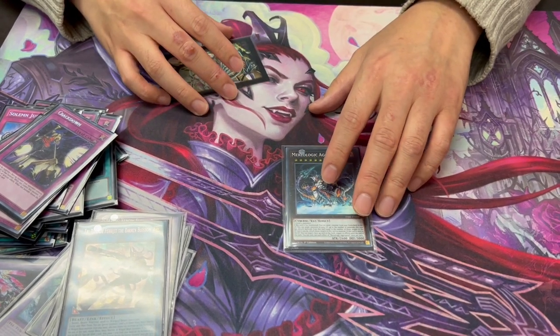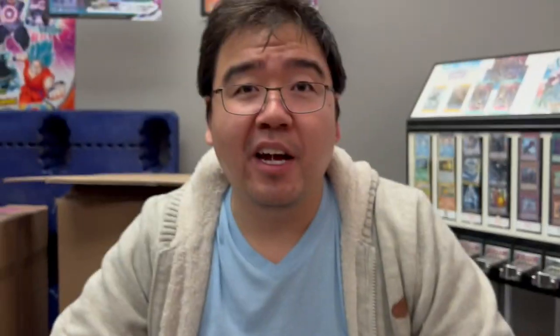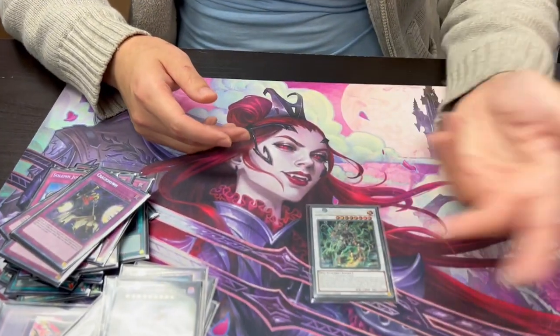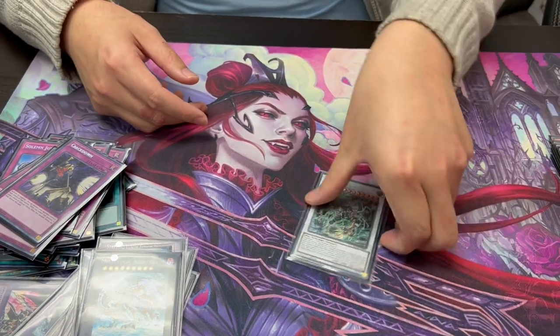So basically you negate a face-up card on the field when it's sent to the grave. Like if they have an Axel Sister or something else — send this, whatever. So it helps crack boards going second? Yeah, basically. If they have like an Axel Sister or something. And Omega — just a Synchro target for Slayer and Punishment.